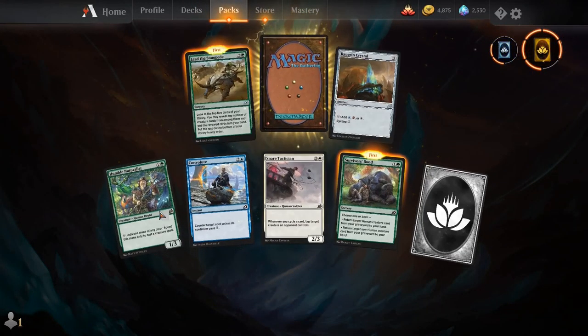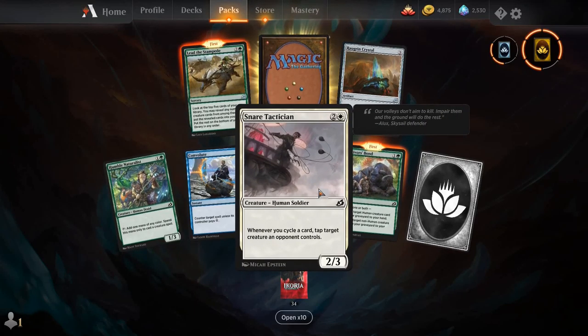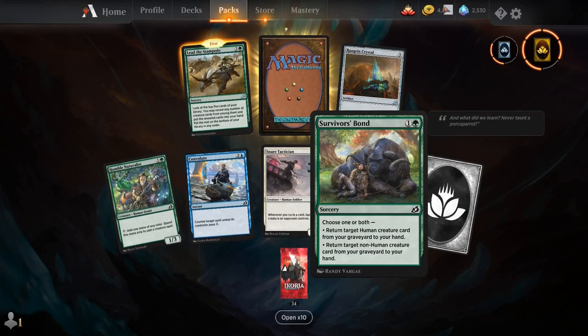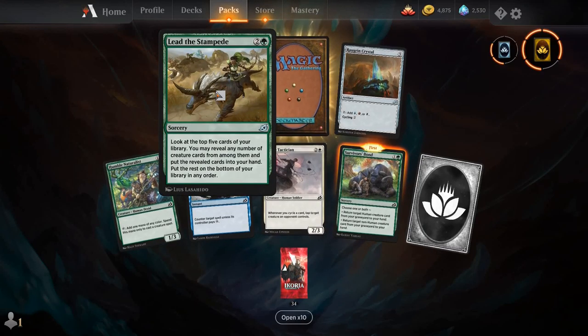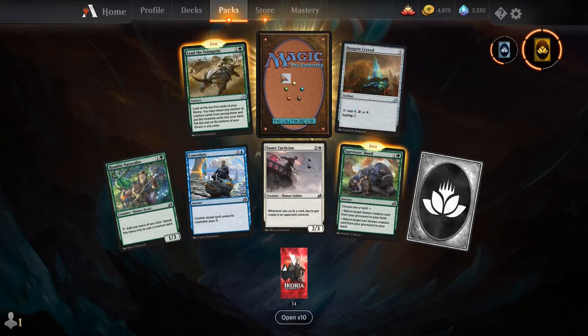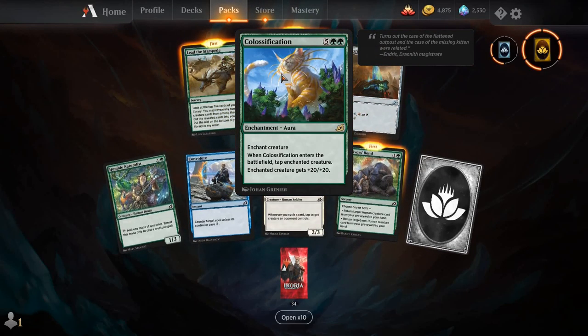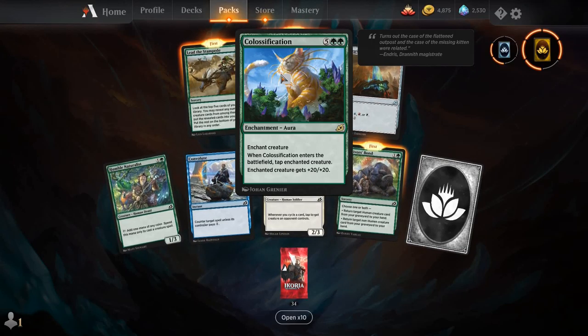Humble Naturalist, Convolute, Snare Tactician, Survivor's Bond, Lead the Stampede is back — it's been a while since Lead the Stampede was in a standard set. Ragon Crystal, and our rare is Colossification. For five and two green, you get an Enchantment Aura — Enchant Creature. When it enters the battlefield, tap the enchanted creature; the enchanted creature gets plus 20/plus 20.